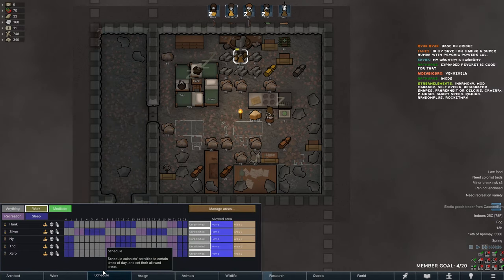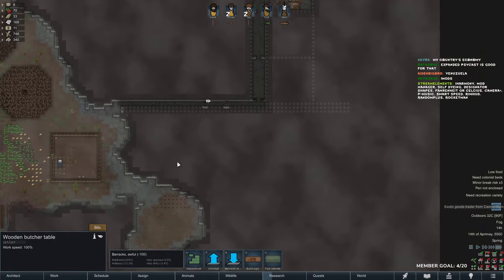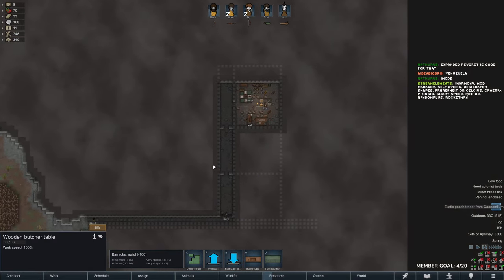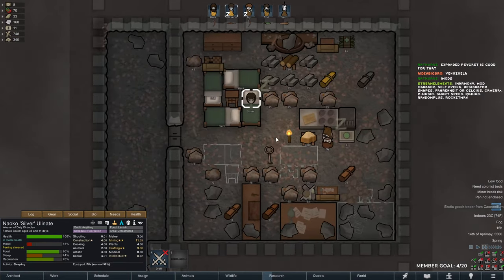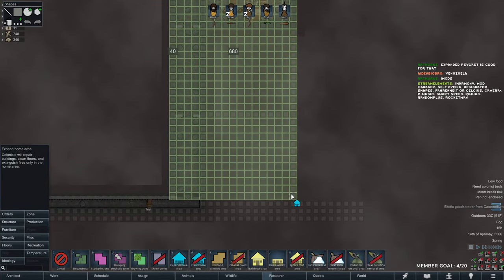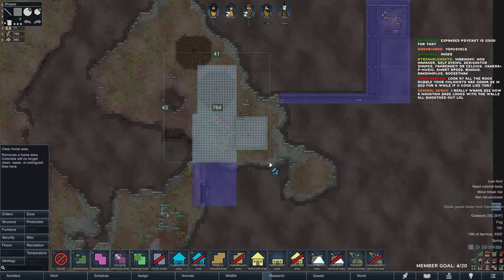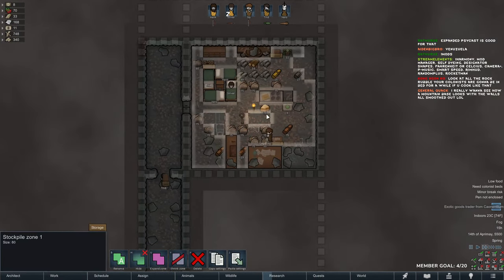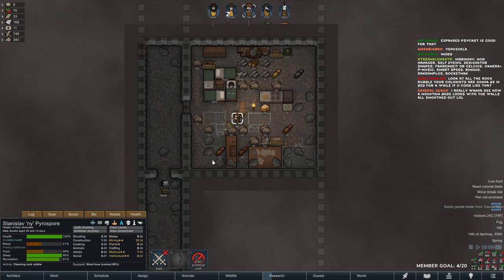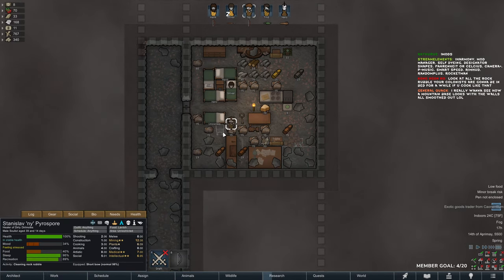Silver is a night owl — go to sleep during the day, Silver. Look at all the rock rubble — that is very bad. Oh wait, this is not in the home zone — that's why. Of course it's not in the home zone.